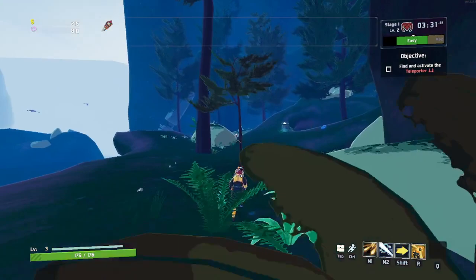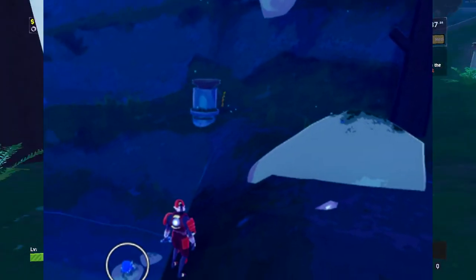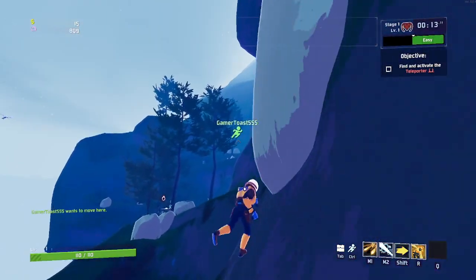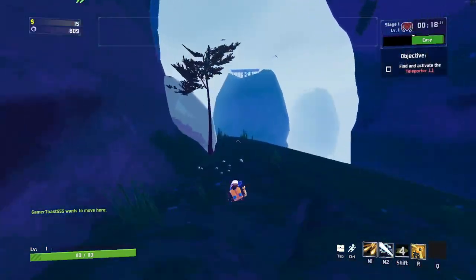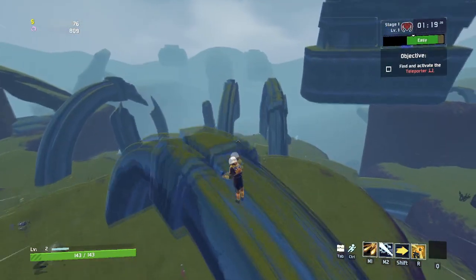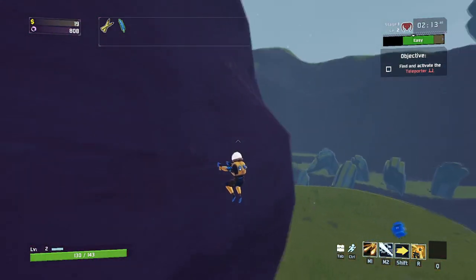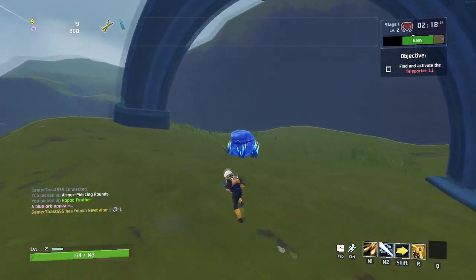Other altar locations on Roost are mostly easy to reach, with the exception of one that sits on a rock on the original variant — screw you, rock. Also worth noting: there's a small chance that zero altars will appear on the original variant of Roost. Tough luck. While Roost is inconsistent with its lunar spawns, Plains offers an altar guaranteed on each stage variant. The problem is these altars often spawn in hard-to-reach locations requiring high vertical mobility, with only a couple of exceptions.